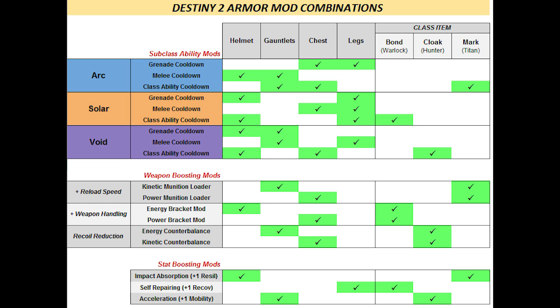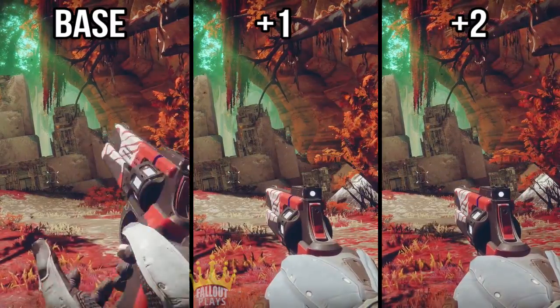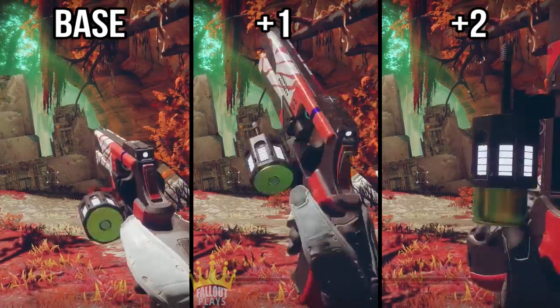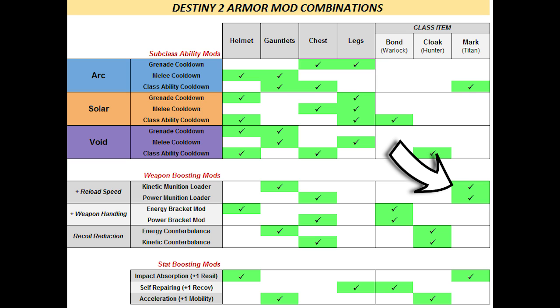Next up we have our weapon boosting mods, starting with mods that can increase your reload speed. Pretty straightforward — this will differ from gun to gun. If you have a gun with a really bad reload time, these can help you out, but if your gun already has a quick reload, then why bother? It's important to note that only the Titan is capable of getting the plus two reload buff, because it's the only class that can get the reload mod into their class armor.